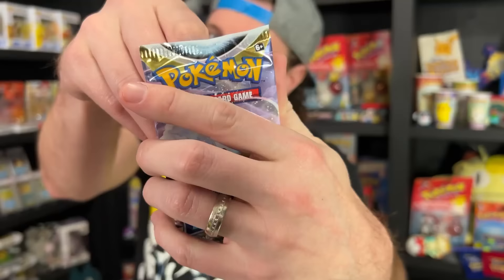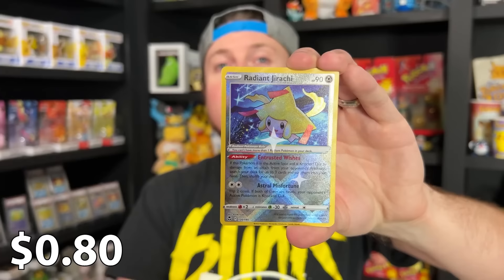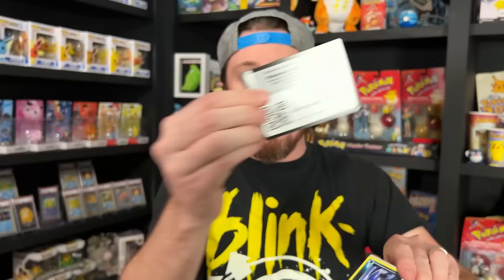We have four packs of Silver Tempest now. Marie, like always, you have to tell me what Pokémon are inside these packs and I have to go based off of your reaction. All right, here we go: Krokorok, Solosis, Zubat, Elgyem, energy, energy, Wallace, Venomoth, Kirlia, reverse Radiant Jirachi! Reverse Radiant Jirachi — okay, all right! Hey nice! We got Radiant Jirachi, that's really awesome. Going into the next Silver Tempest pack opening.